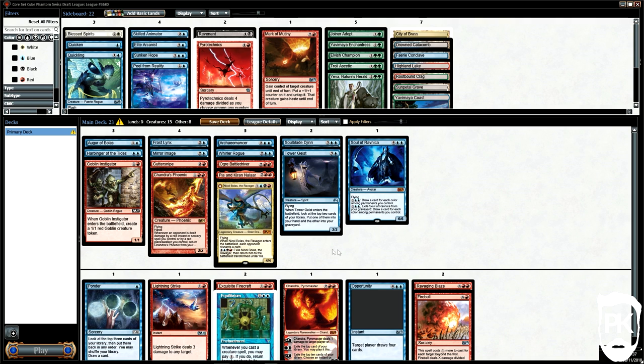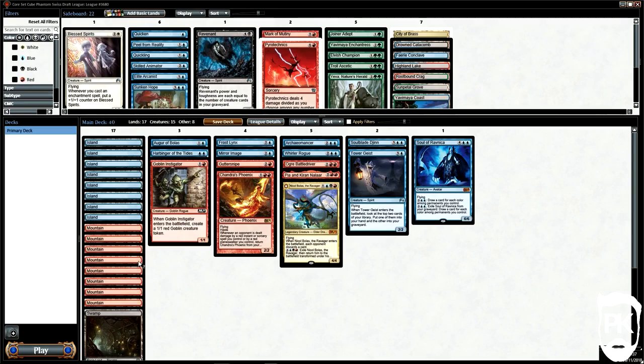We settle on this build with the last cut being Pyrotechnics. Hindsight says we probably should have just played that in the main board. But as the old saying goes, hindsight is a merit ledge.